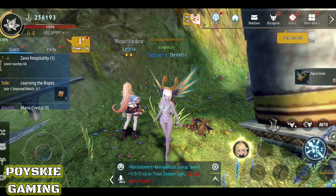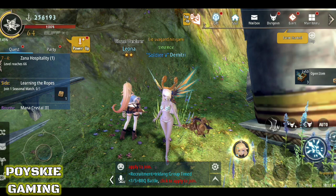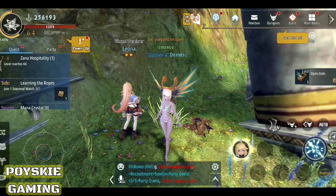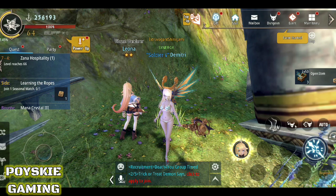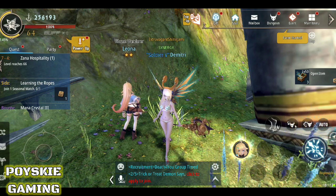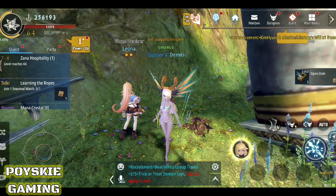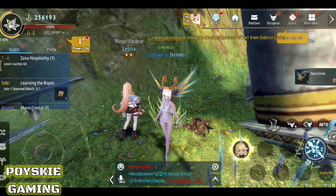Ngayon, pag-uusapan natin ang mga skills, talents, equipments, ramayans, eidolons ng elementalist. Siyempre yung iba diyan na nalilito kung anong build ang gusto nilang gawin sa elementalist.